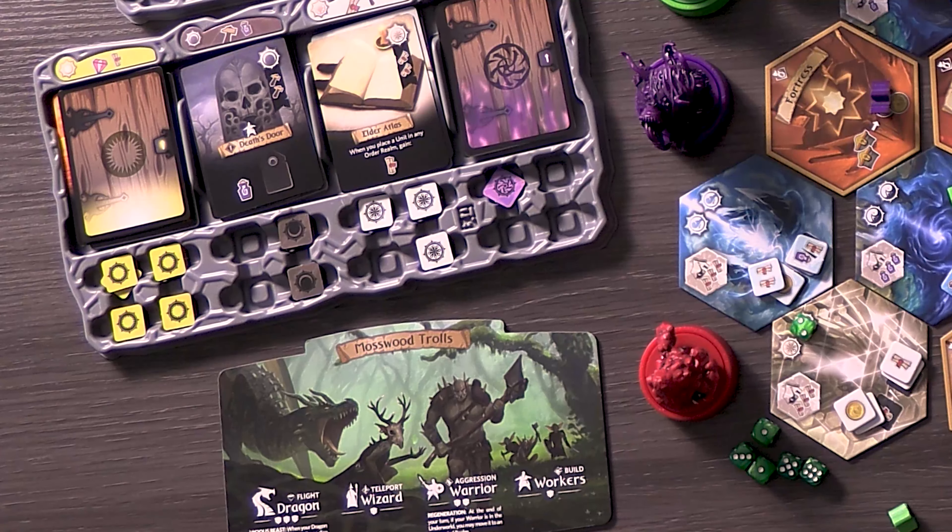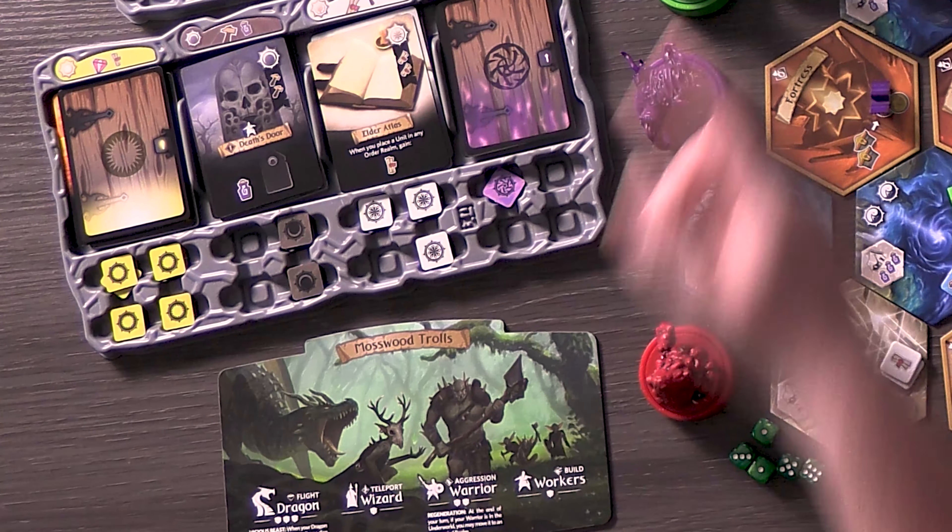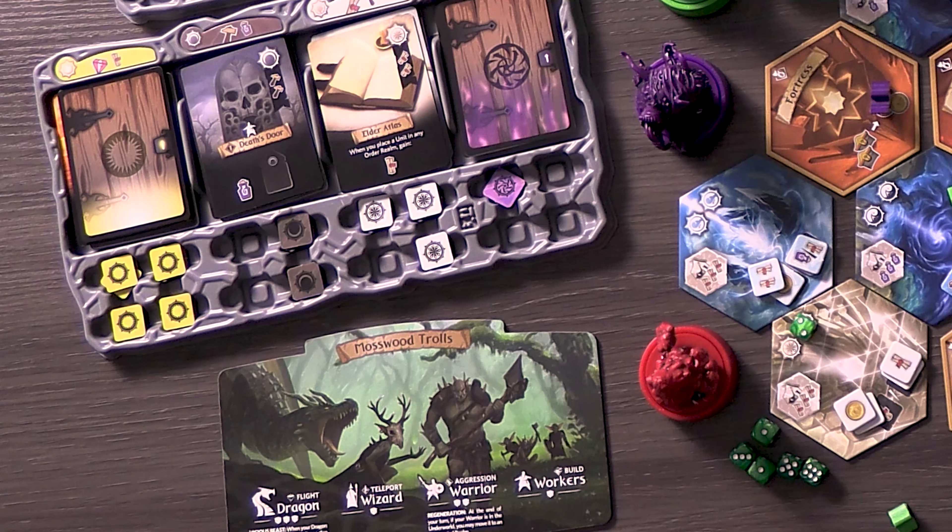Mike describes trying to use his black faction ability, which pushed him toward aggression. His soldier could return from the underworld with a sword for an extra battle die, and his dragon could pull the soldier back out — two mechanics encouraging aggressive play. He won the most battles and went furthest up the glory track, but didn't win the game. Focusing too much on combat meant neglecting his tableau engine, which cost him in the end.